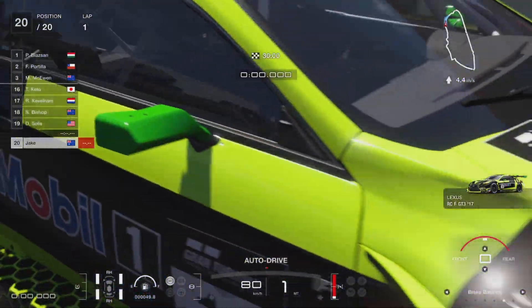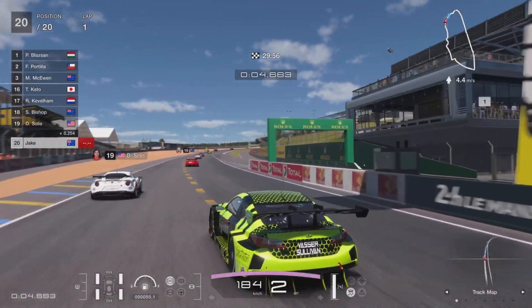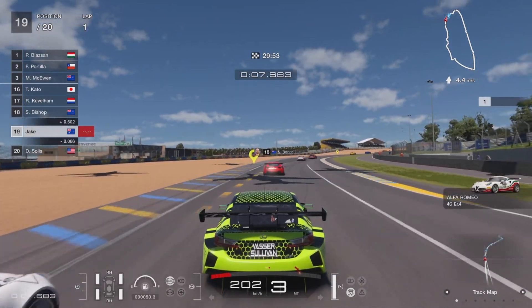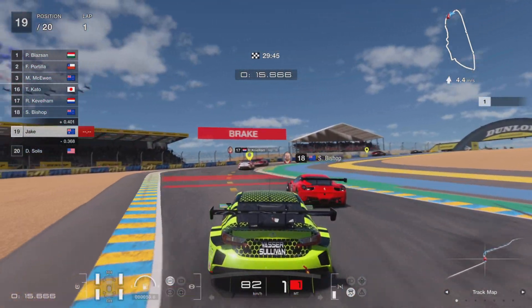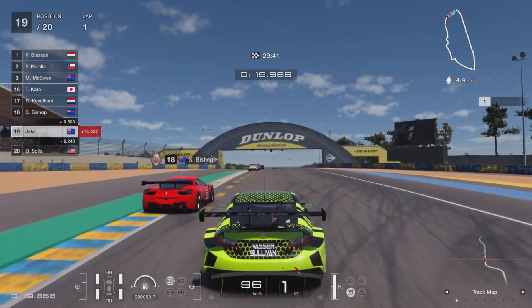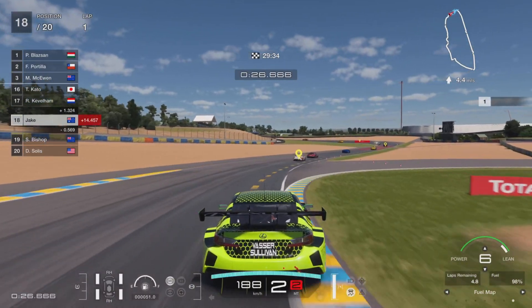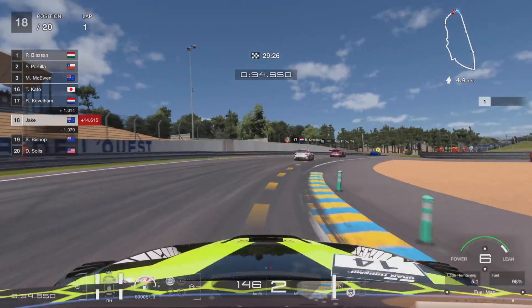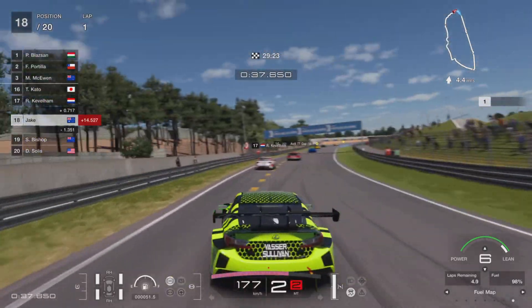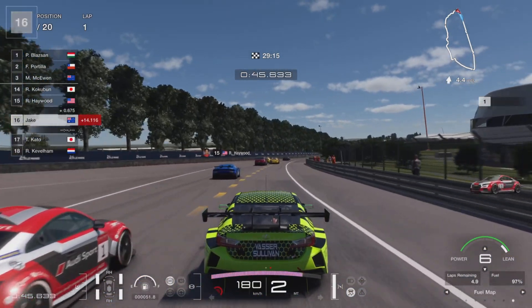Hey, what's going on guys. Today I'm bringing you another Gran Turismo 7 video — more of a money guide, not a money glitch. This race, Le Mans — whatever this France track is — it's like the best way to make money in the game. You can basically do it in any car. I'm just in a Group 3 RCF and you can make eight hundred and twenty-five thousand in 30 minutes.